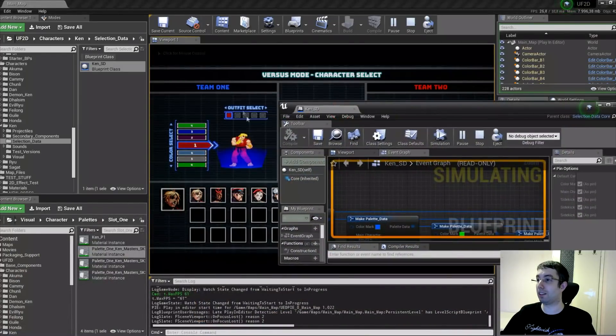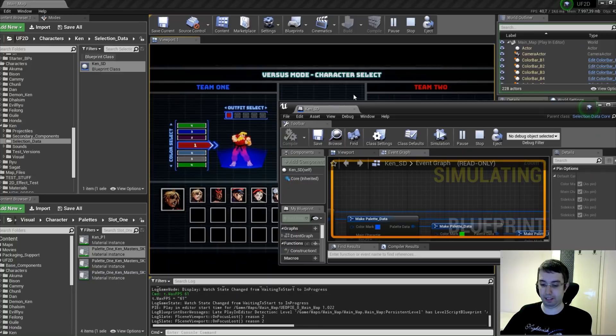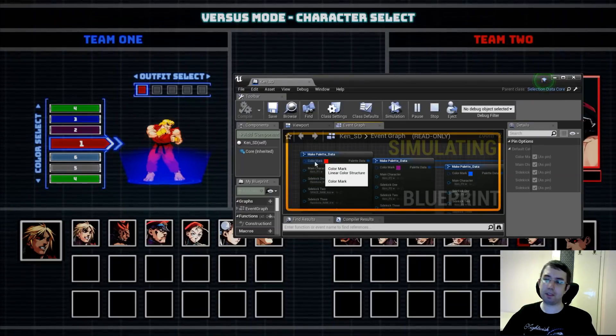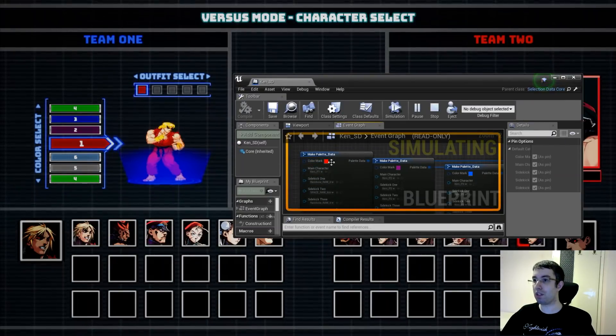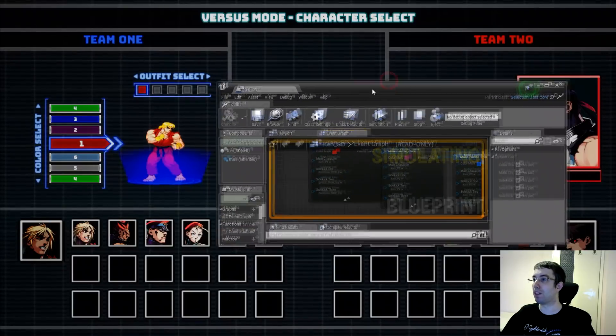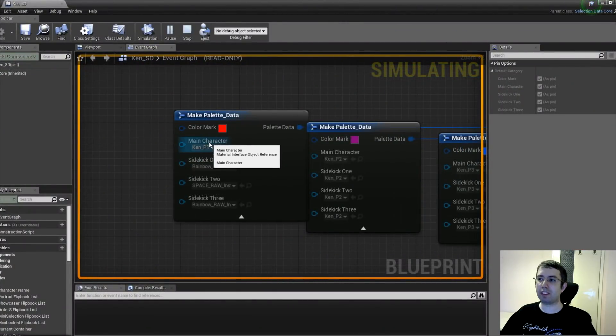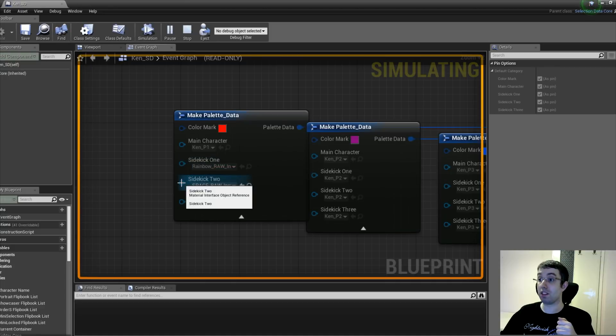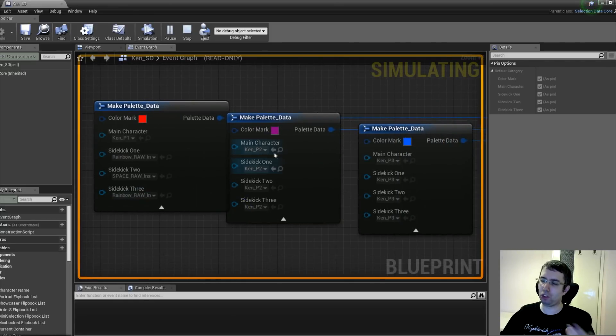Do you see the colors over there? The color mark belongs to these. The first one is red, second one is purple, third one is blue, and so on. From what you see, there are material instances — basically what Unreal has as what to show visually color-wise — they adjust the materials on the objects on the scene. So the main character has one, sidekick one has another, sidekick two has another. Of course, the three has the rainbow once again, just for showcase purposes.